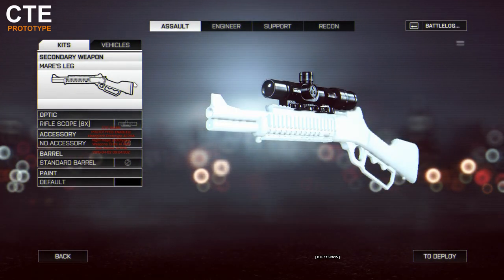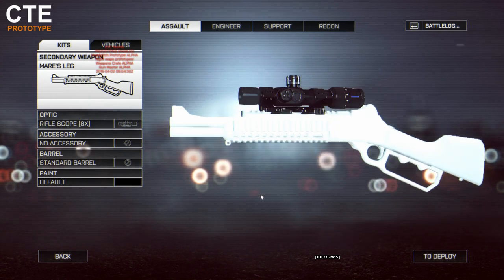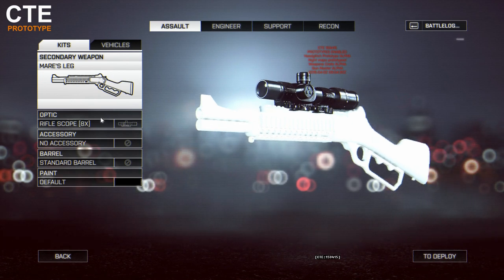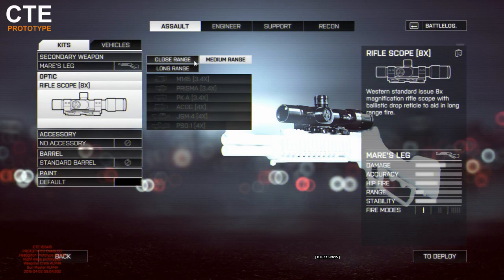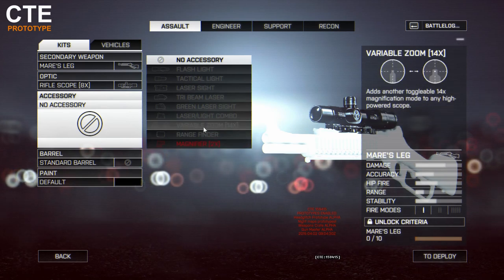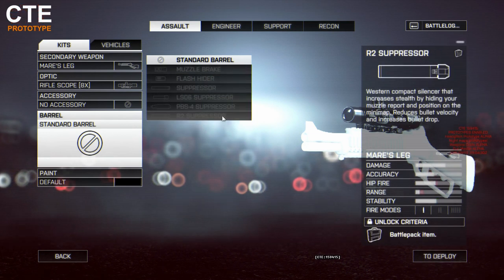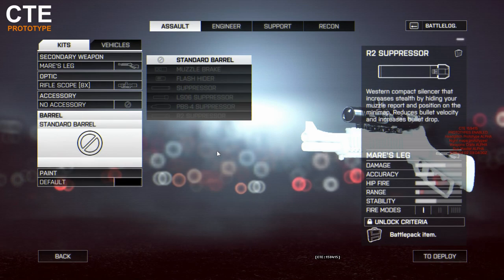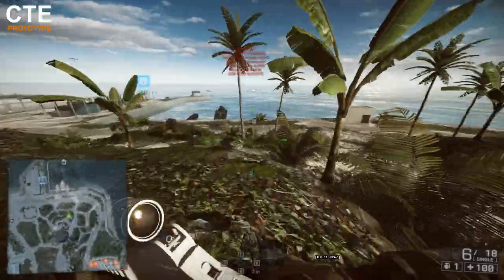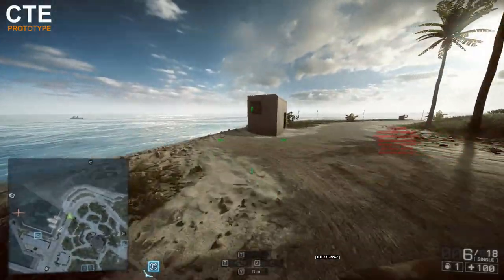Finally we have the Mares Leg — in my opinion the most broken gun of the five, and it's going to dramatically change the way the game plays, not for the better. The name comes from a TV show where Steve McQueen played a bounty hunter using a customized Winchester rifle with shortened barrel and stock, called the Mares Leg because it kicked like a horse. The problem with the BF4 version is that it's not a pistol — it's a sniper rifle, with all standard sniper rifle attachments and properties.